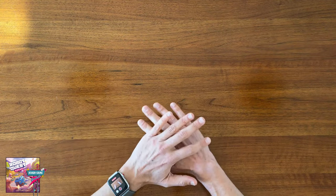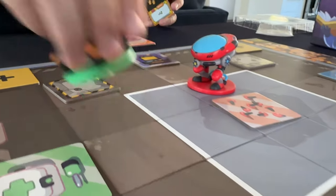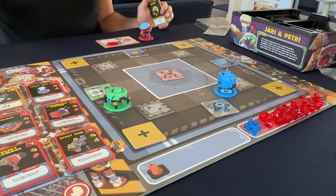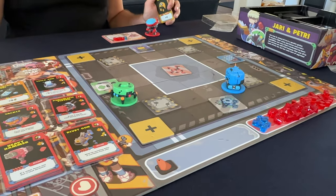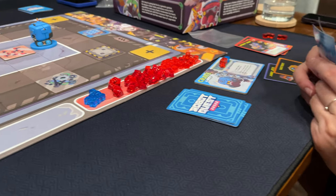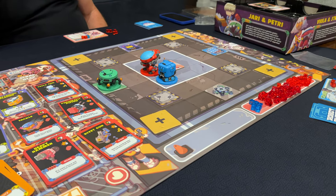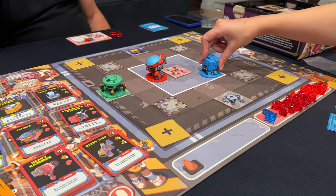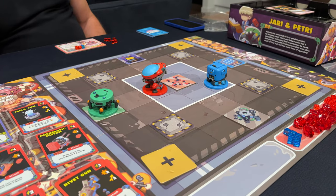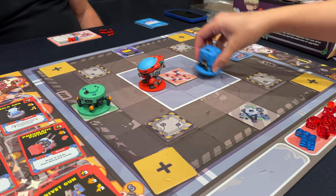There isn't player elimination. When a player loses all of their health tokens, their robot is taken off the board and they simply respawn in one of the designated areas on their next turn, much like a video game, and they just fill up their health tokens from the supply. Players can respawn as many times as they want. However, once all the blue tokens are used up from the supply, it triggers the end of the game, and the player with the most victory points is the winner.